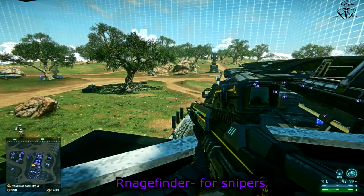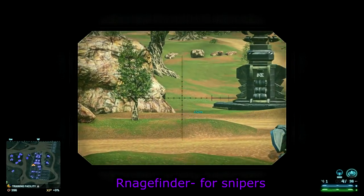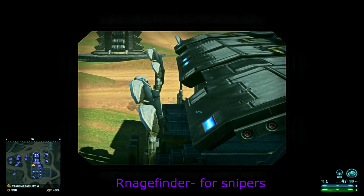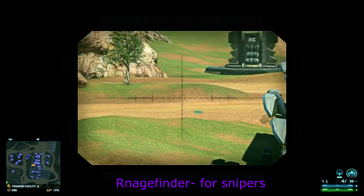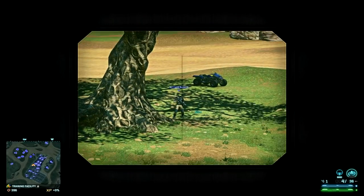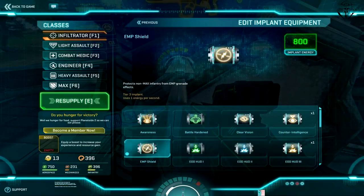Basically, Rangefinder shows the distance from where you are to the place you're pointing at, at a maximum of 500 meters. Since this is a tier 3 implant, it will consume quite a lot of energy, but it's very useful in the hands of an experienced sniper.